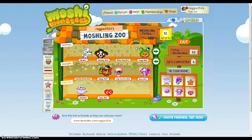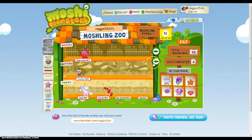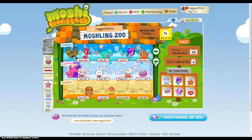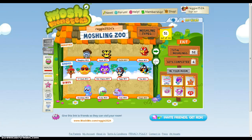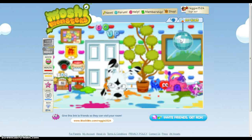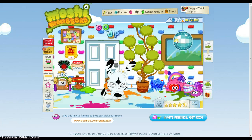So now all I need is White Fang. In my next video I'm going to try for either White Fang or - I don't know, I guess I'll try to go for White Fang, if not I'll just do a random moshling. So yeah, thank you for watching my video on how to catch Scamp.